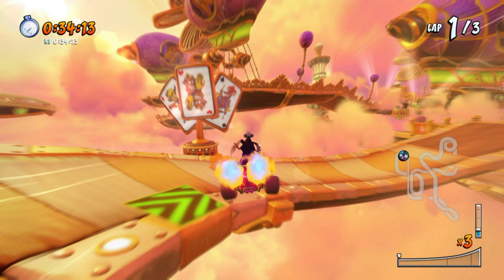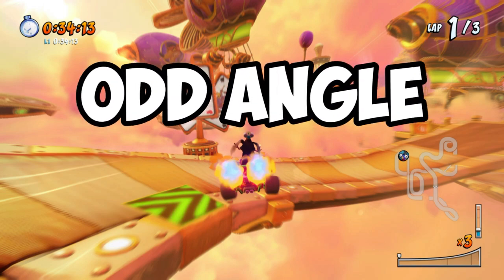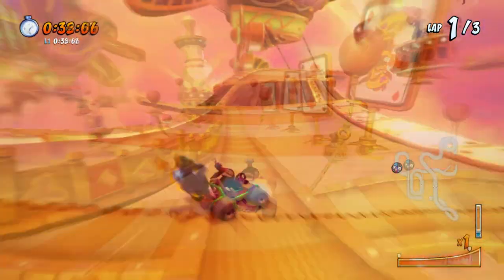In a split second, you'll be able to see the track once again. Now you'll notice that you'll be facing at an odd angle, so what you want to do is air brake to the right to steer yourself back onto the track. If you don't know how to air brake, I'll show you how to do it in the next minute.